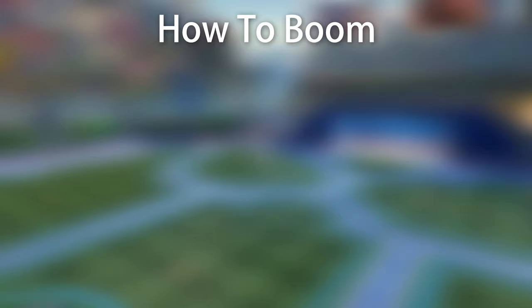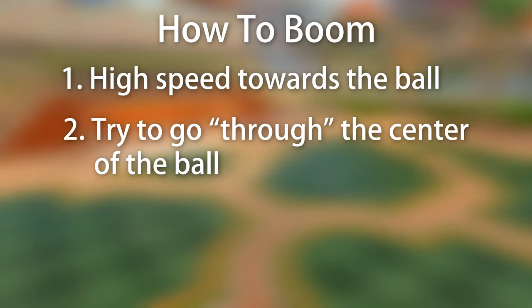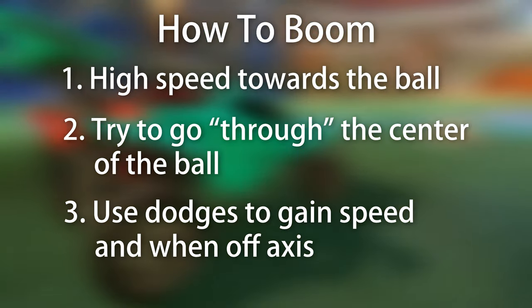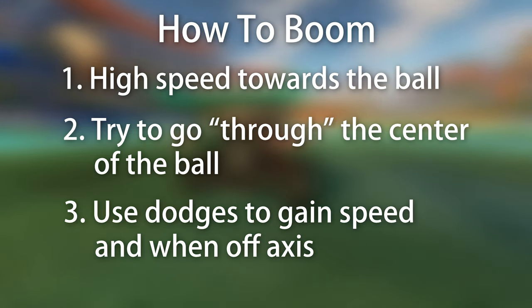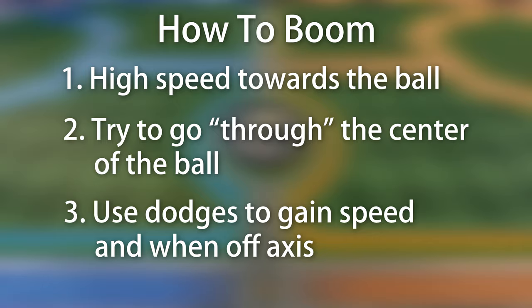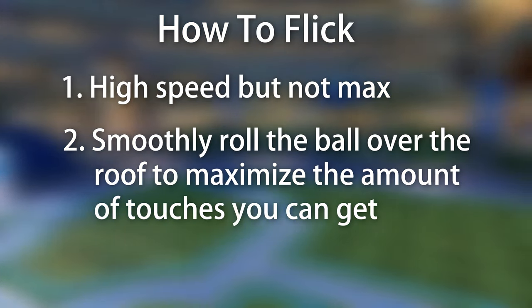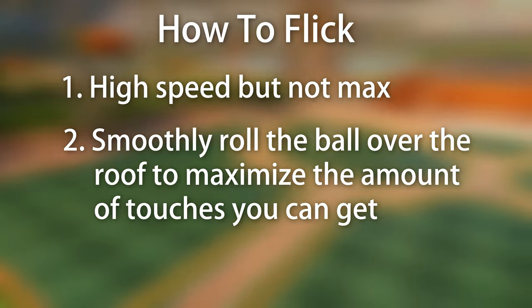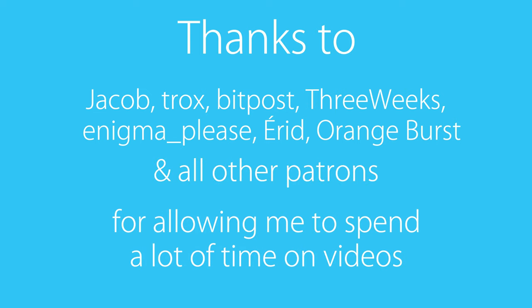Alright, I think it's time for a summary of the most important parts. For maximum power, go towards the ball with maximum speed and line up the car so the momentum goes through the center of the ball. If you are off axis, use flips, flip cancels, and air roll to rotate the car into the ball. For flicks, try to roll the ball smoothly off the roof to get as many touches as possible. The tool that can show shot strength will be released as a Bakkesmod plugin — link in the video description.